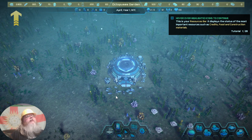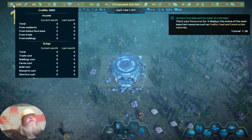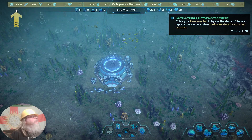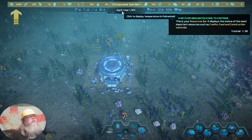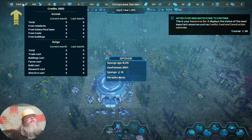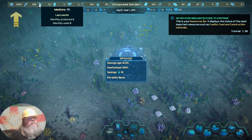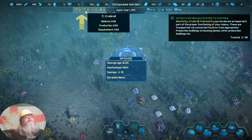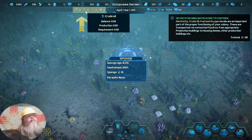There is a tutorial we're doing right now. This is your resource bar — it displays the current most important resources such as credits, food, etc. Hovering over shows iron. Electricity, crude oil, etc. are important parts of the proper function of your colony. These are transported by connecting pipelines from appropriate production buildings.